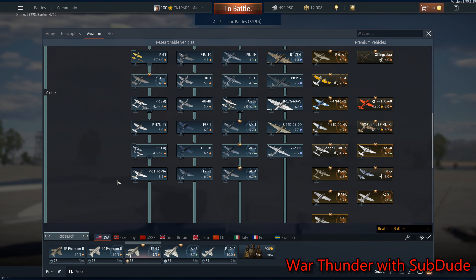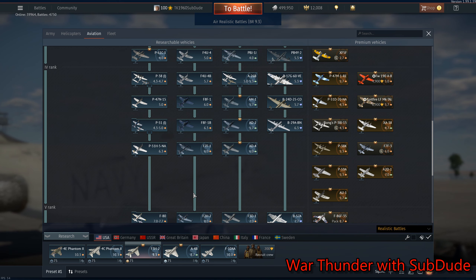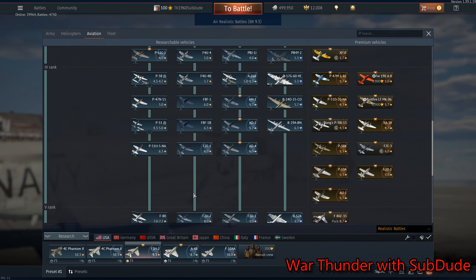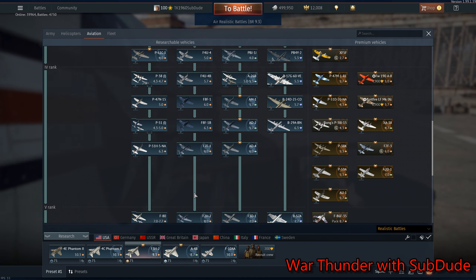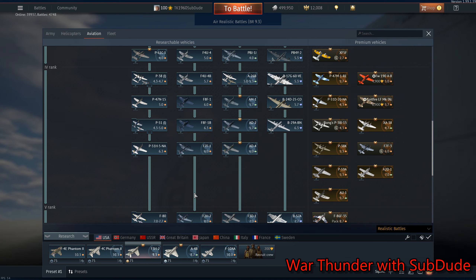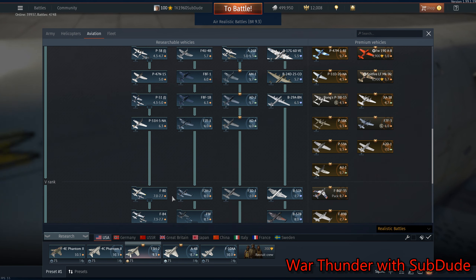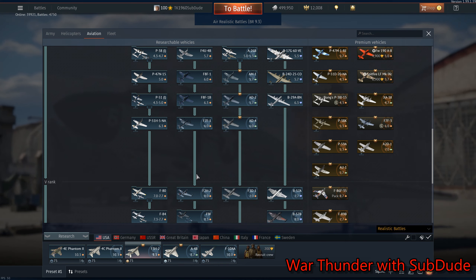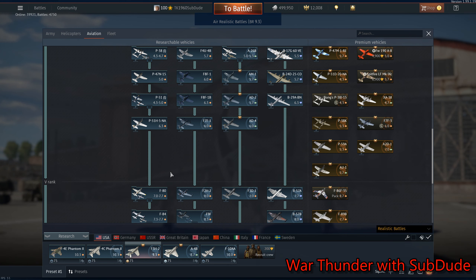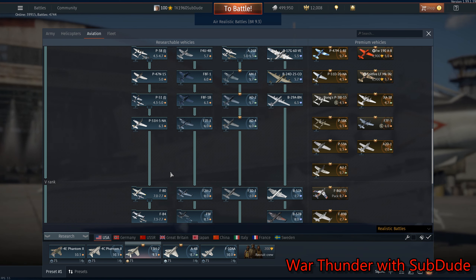After that, basically, there's nothing left until we get to the end of the props in the naval line. The F7F is a great plane, but there should be one after it, and the one after it should be the FH-1 Phantom. Now, some of you are probably screaming 'Phantom's down here!' No — the FH-1 Phantom goes here, before the F2H-2. The FH-1 Phantom is basically a primary trainer. They only made about 80 of them total.